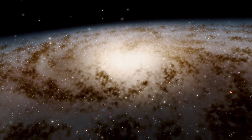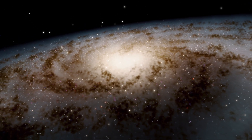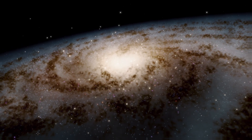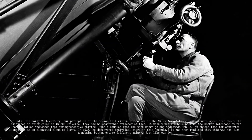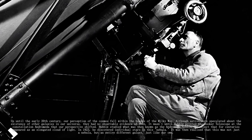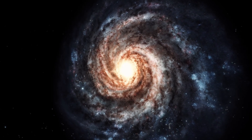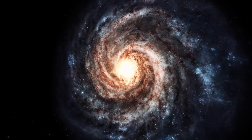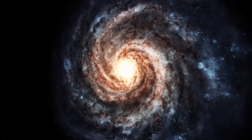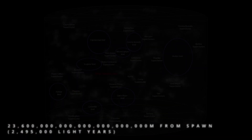Up until the 1920s, scientists believed that the Milky Way galaxy was our entire universe, as they were unable to recognise anything more distant, until it was discovered in the 1920s that Andromeda was not just a star, but another galaxy, just like our own. And on the topic of the Andromeda galaxy, at 23.66 trillion blocks out, or about 2.5 million light years away, you will have arrived at our nearest neighbouring galaxy, Andromeda.